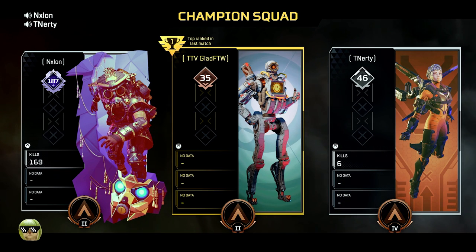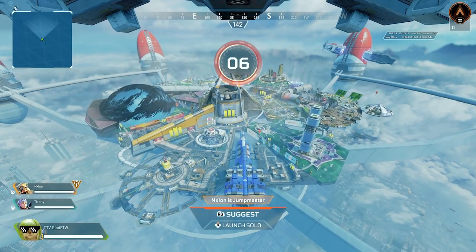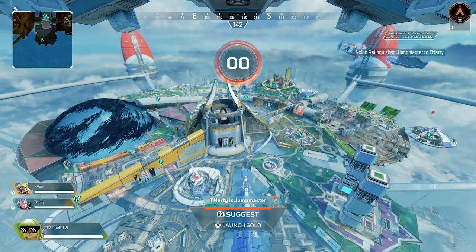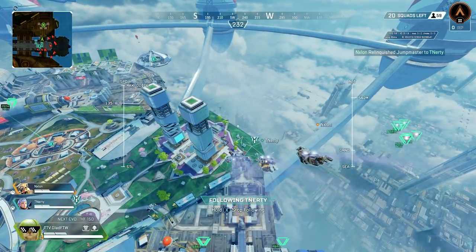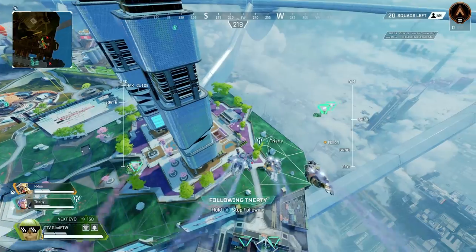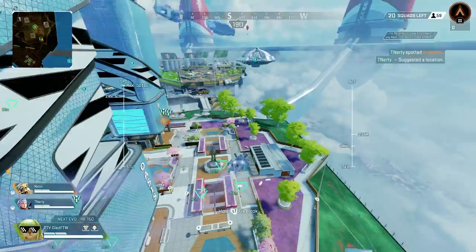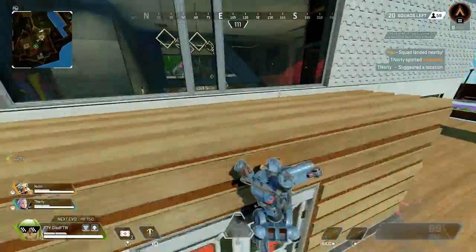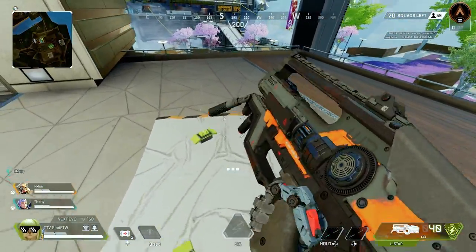Hey, what's up guys, welcome back to the channel and welcome back to some more Apex Legends gameplay. In this gameplay I've been showing off a gun I haven't used in at least two or three seasons — the Havoc, more specifically the gold turbocharged Havoc. I got this gameplay playing with a friend of mine, actually trying to level him up. These are Bronze lobbies, so the gameplay is not that impressive, but we were just trying to get him up to Platinum so he could play ranked with us on our main accounts. I found this gun on one of the first guys I killed and stuck with it throughout the whole game.